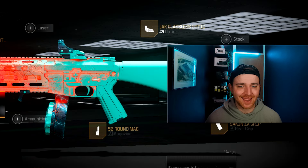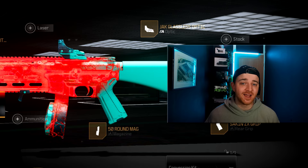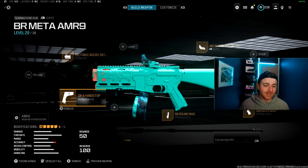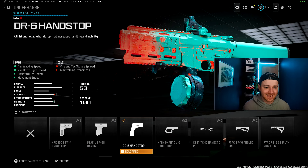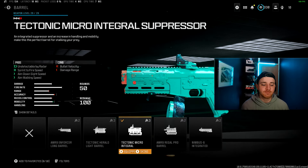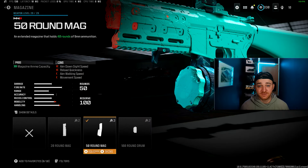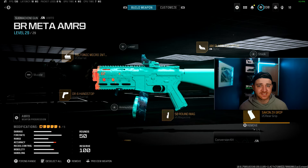Now we have my go-to SMG in the game, the AMR9 — really, really fun to use. Fast fire rate, fast mobility, fast everything that you like. You can even turn this into an assault rifle if you so wish, but this SMG class is melting enemies right now. You want to use the DR6 Hand Stop Underbarrel, the Tectonic Micro Integral Barrel, the Jack Glassless Optic, 50 round mag, and the Sarkin ZX Rear Grip.